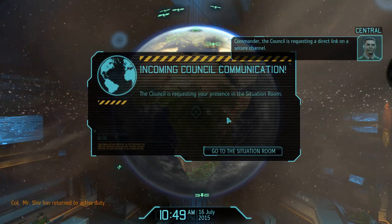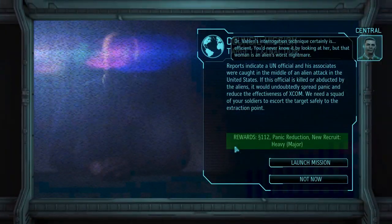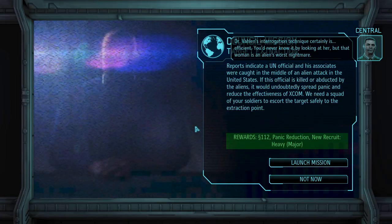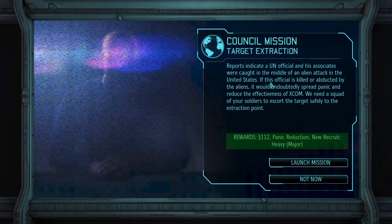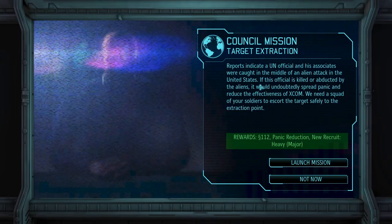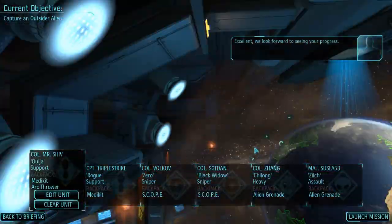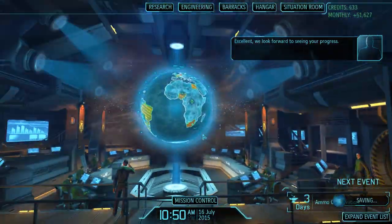The council is requesting a direct link on the secure channel. Dr. Vahlen's interrogation technique is certainly efficient — you'd never know it by looking at her, but that woman is an alien's worst nightmare. We get a new recruited heavy out of this panic reduction reward. A UN official and associates were caught in the middle of an XCOM attack, so we have to escort someone to an extraction point — we'll do that next time. Until then, we will be watching.